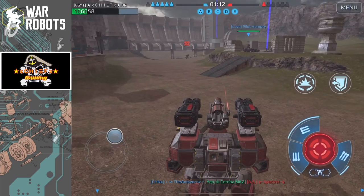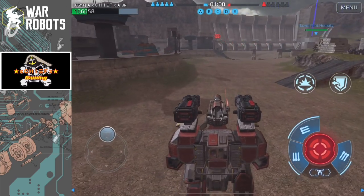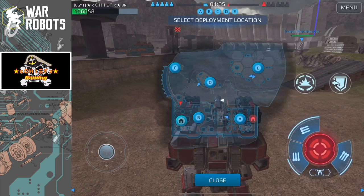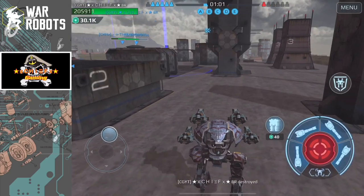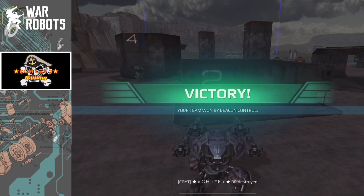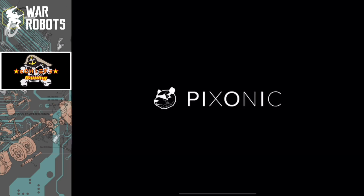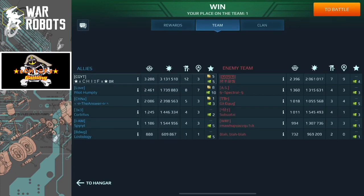We have five-cap control, so I'm going to ditch this bot to make sure that Loki doesn't flip the beacon. And that does it for the match — actually a pretty good run on the Arthur with this build. Taking a quick look at the damage: over three million, 12 kills, and three beacons. Jumping into a second match now.